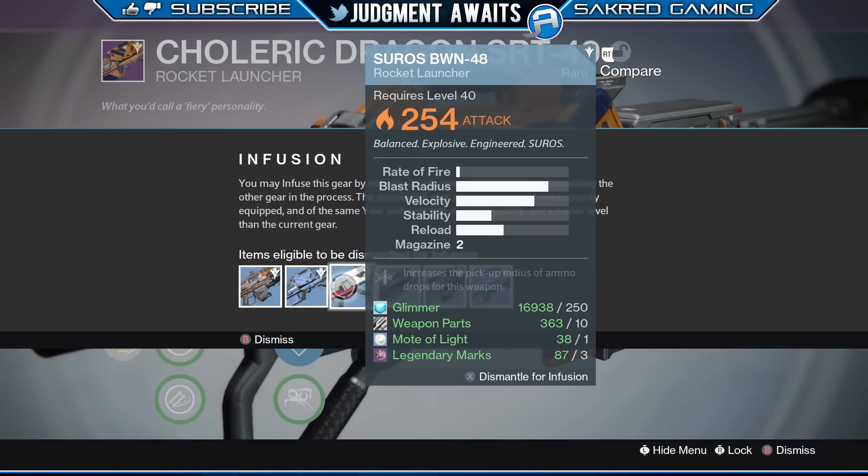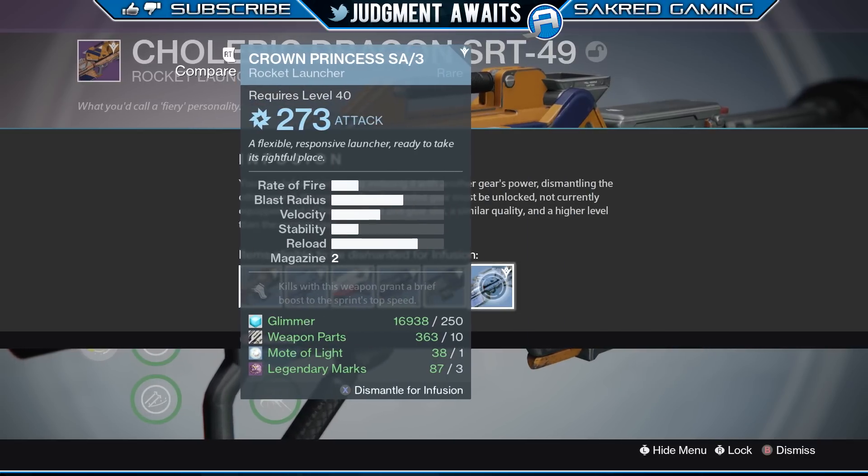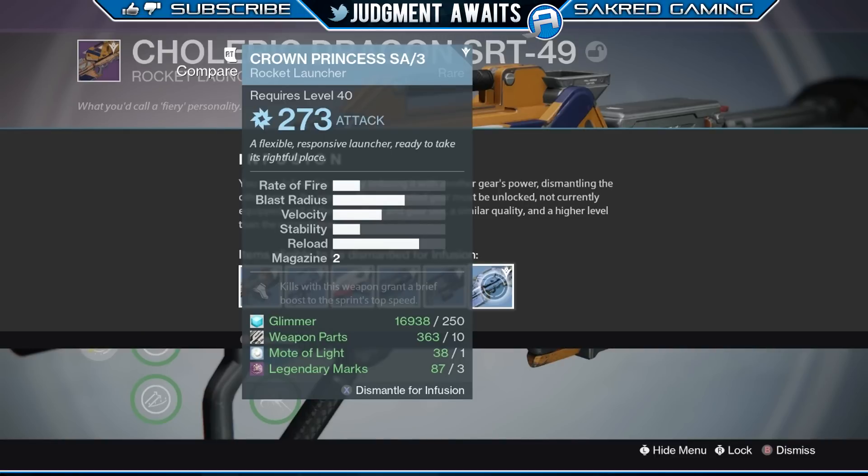Looking through this, I've got some .254s — if I were to do that I wouldn't get much of a bonus — but I do have a .278 and a .273. Now I could do it with the .278 and I would end up getting .278 minus .240, which is 38 points. 38 times .8 is just over 30, so I'd end up getting a weapon that was .270.